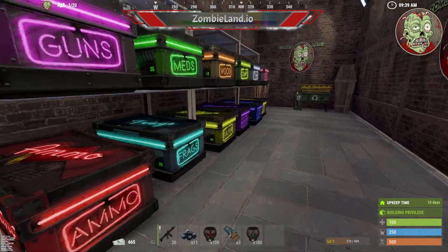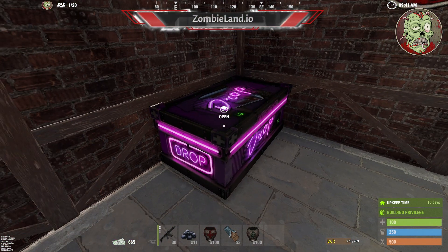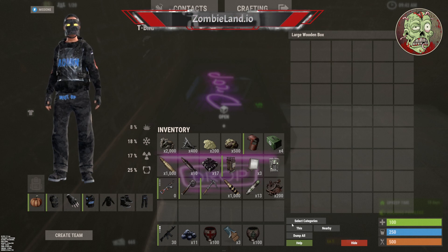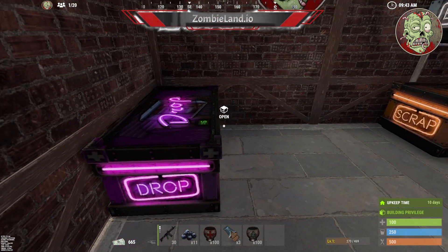I already set up all these boxes for this demo. Here's the part people really use: you go to your drop box when you get in your base and just hit 'Nearby,' and it'll sort to all nearby boxes. You'll notice my hot bar is still there.